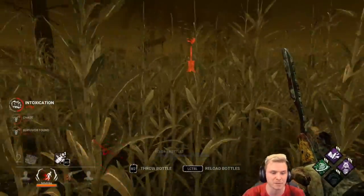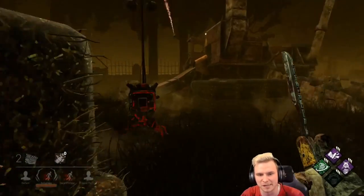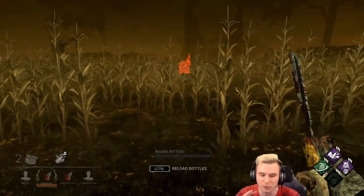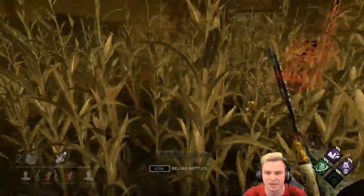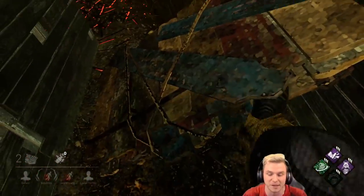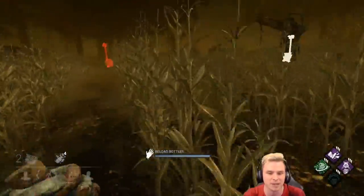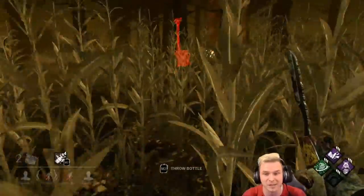I cannot play this knowing there's somebody working on this objective over here. I need to come in and go for a very far bottle and play around that, because this is my 3-gen that will win me the game. Fortunately there was no one on it — I still do have a little bit of gen control, though not a lot. Losing everyone from the Borrowed Time and possibly the DS is going to hurt me. The guy who's injured is going to run, hopefully heal, and then come back in. I'm going to regress this or break the pallet and look to play around my objectives that will win me the game.